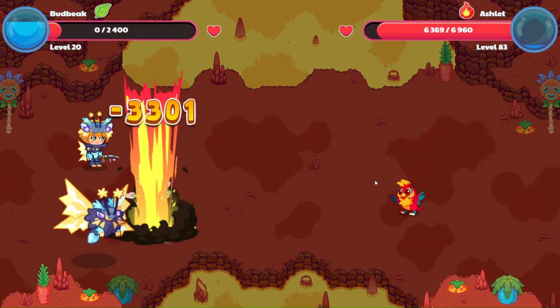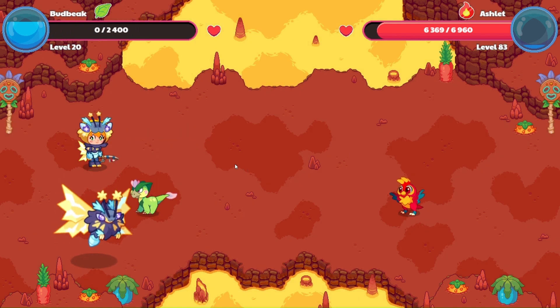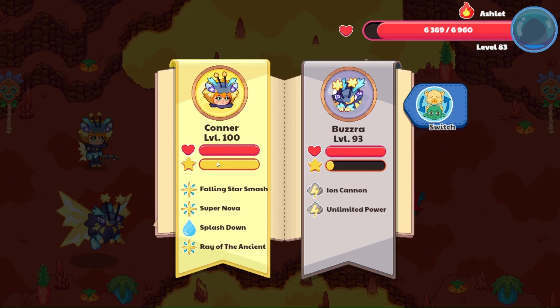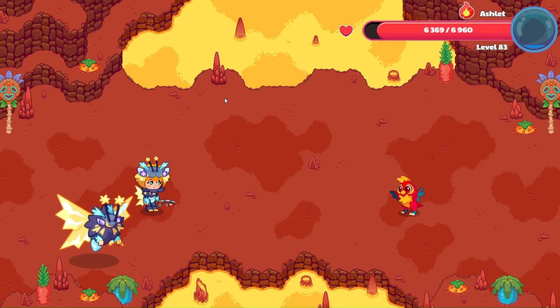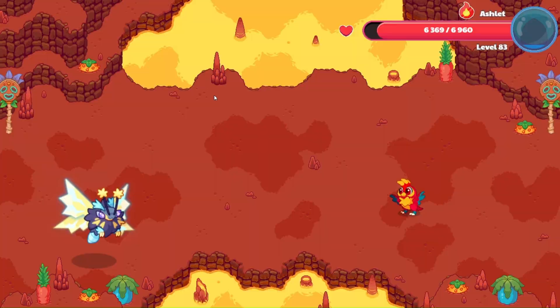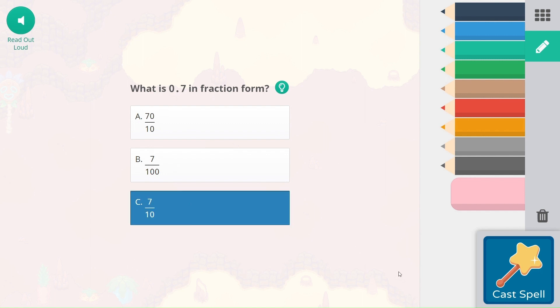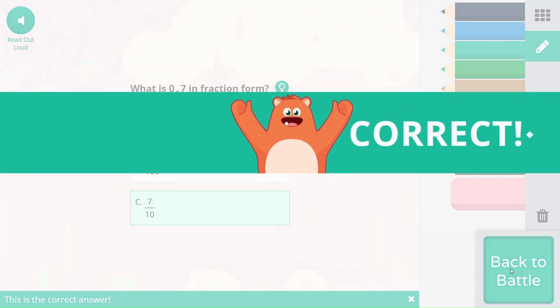Ball Cannon hits — and goodbye Budbeak. Playtime is over. Let's go ahead and switch to Connor here and get a mythical attack with a Tsunami to wash this Ashlet away. So 7 tenths looks like this: 7 tenths. That's 7 hundredths — that's equal to 7. 70 over 10 is 7 wholes.